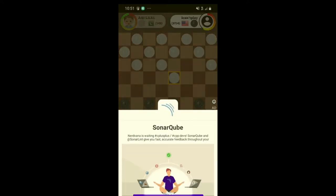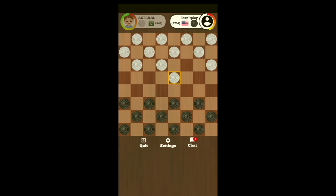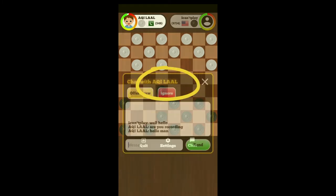This game is between Aquilal and myself because he requested it, so I'm going to start recording. He's opened with Old Faithful, so as you know my response is always to respond to Old Faithful back again, so that I control the center and take away the center from him.